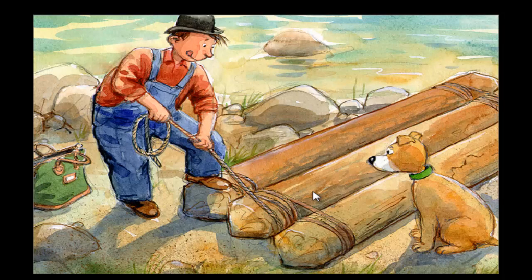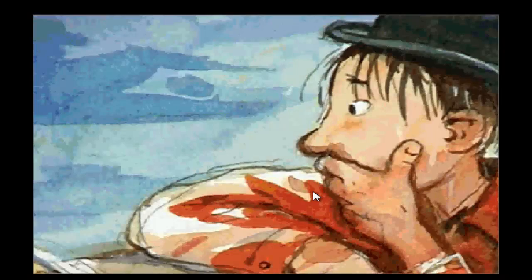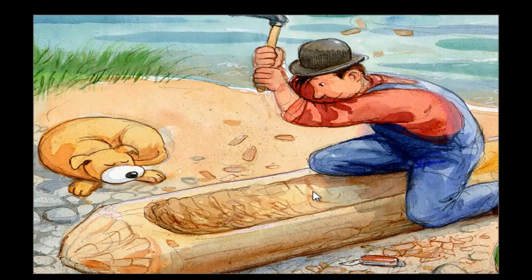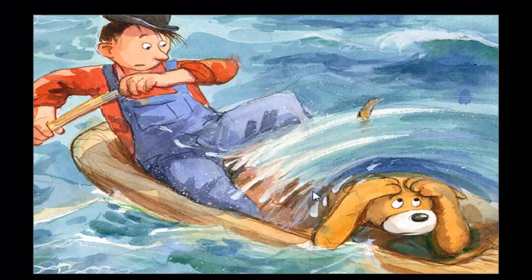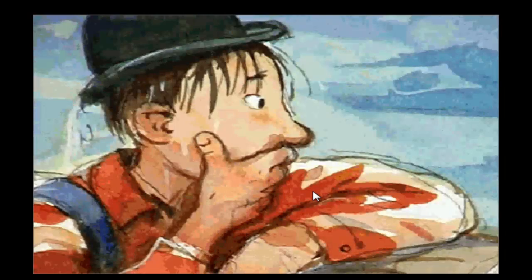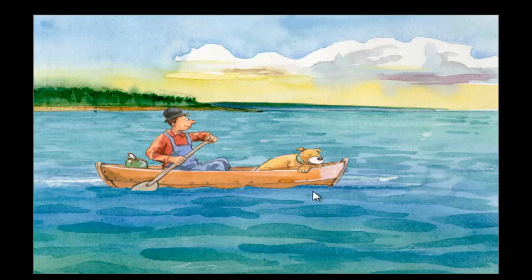First he tried to build a raft, but the waves were too high. So then he took a log, chopped out the insides — and that's a canoe. But even that wasn't big enough. And for every problem there's a solution, so he nailed some planks to the sides, and now he has a boat.